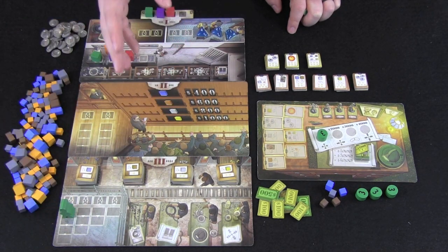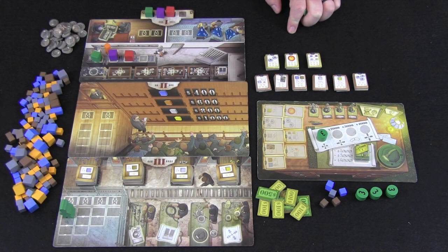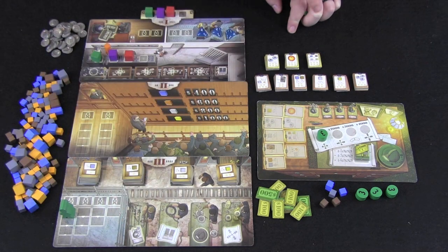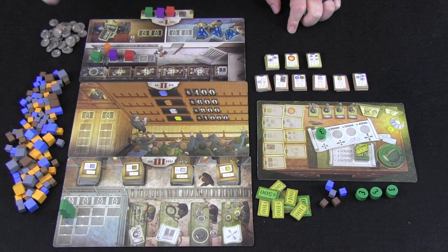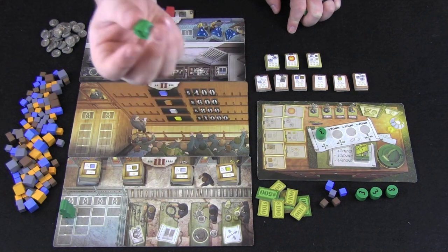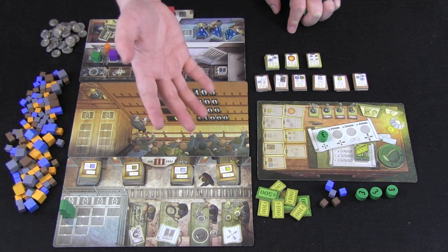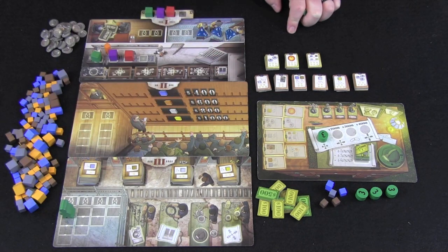If you place on the last board, you get to take actions that improve yourself in the game. You can upgrade the abilities of your workers — they all start at value one, but you can flip them to side two for $2,000, go from two to three for $3,500, or spend $5,000 to make a three into a four. This makes workers better at excavating and hopefully gives you priority over different areas, as well as allowing you to mine deeper into the mine.